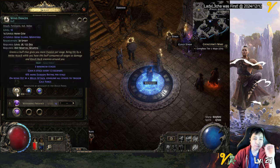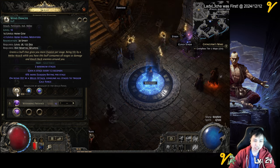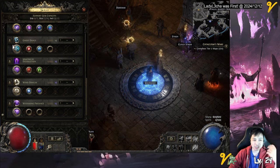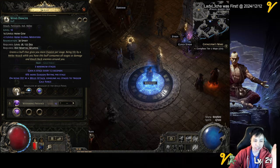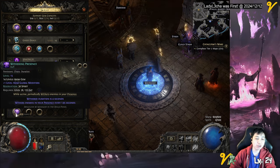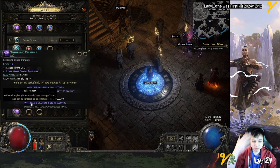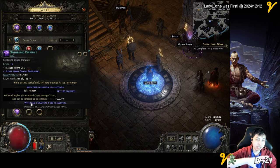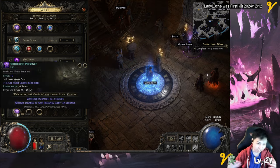Wind Dancer is the main buff that you want, and it's under the ranger class. Every second or so you get a stack, and each stack gives you extra evasion, which goes hand in hand with Ghost Dance. When you get hit, it removes all the stacks and does a gale force knockback. And then we have Withering Presence — since I'm a chaos monk, you want wither on enemies, which shreds chaos resistance. It takes extra 7% per stack, and it stacks up to 10 times, happening within your presence every two seconds.